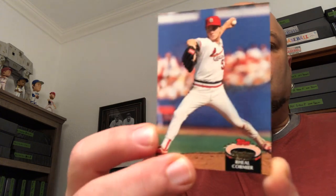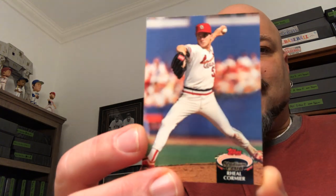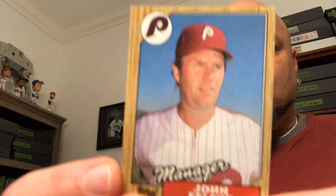Rael Cormier — this is the 92 Stadium Club set, I'm not doing that set, so that'll go in the other pile. There's an Oakland A, so that'll go in the stay pile. John Felski, 87 Topps — I'm going to build as many 87 Topps sets as I can, I'm going to super-collect the 87 Topps, make thousands of sets of them. I'm just going to hoard them, so I'm going to keep that one.